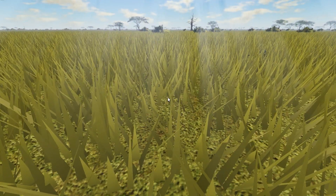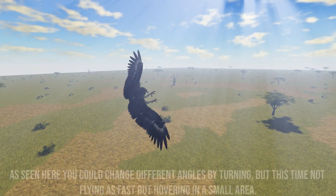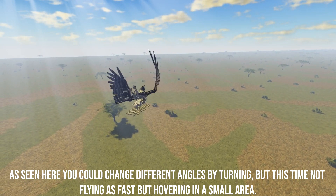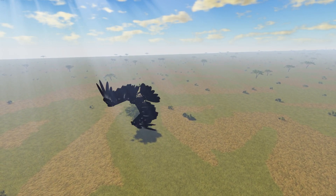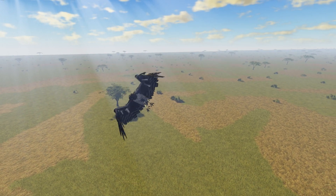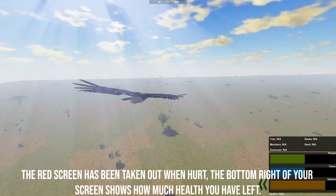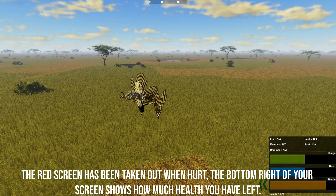That is going to be a lion's snack. As seen here, you can change different angles by turning, but this time not flying as fast while hovering in a small area. The red screen has been taken out, and at the bottom right of your screen it shows how much health you have left.